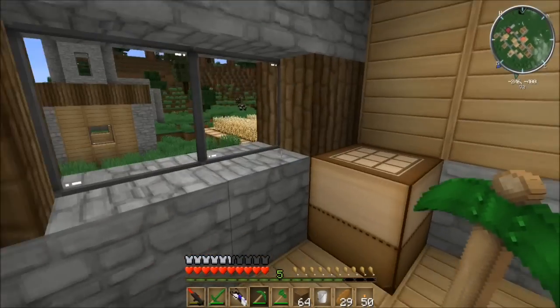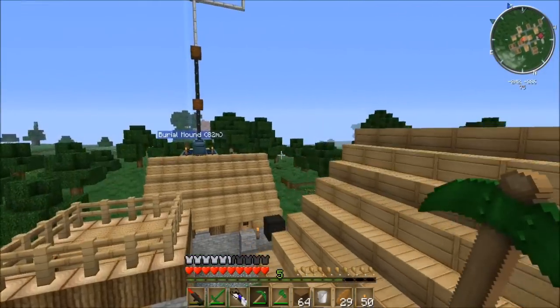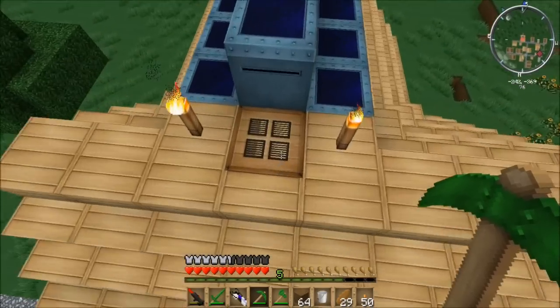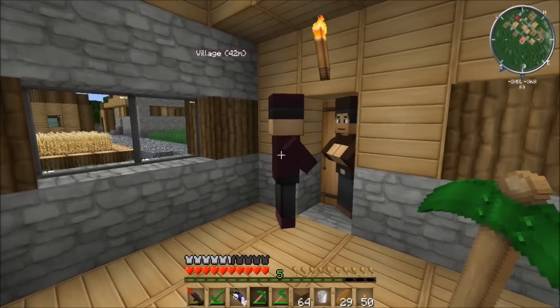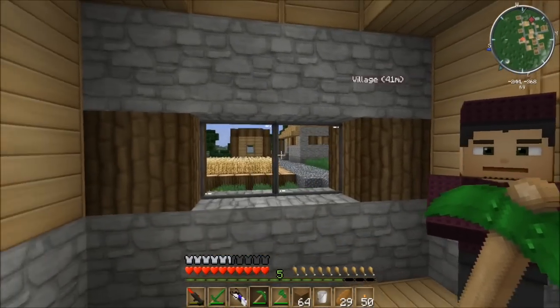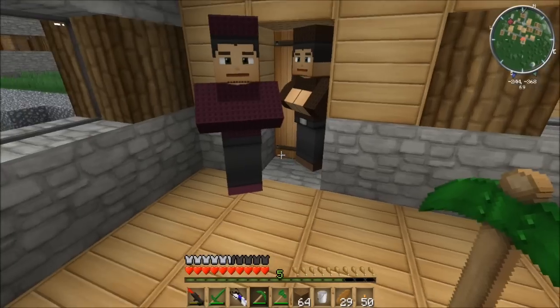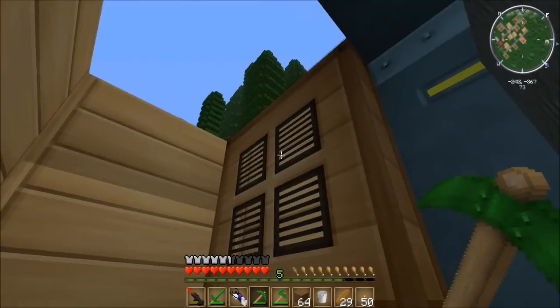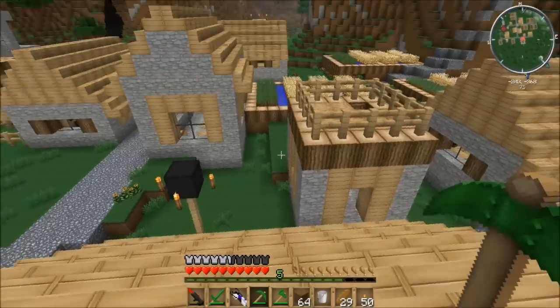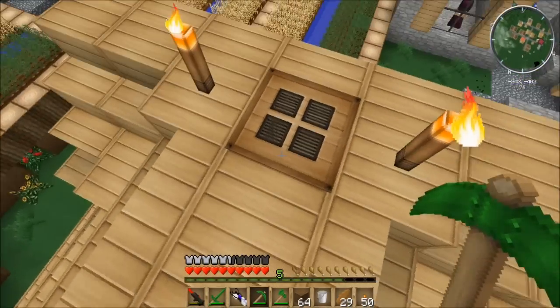Let's head up in here. Now, if you remember, I brought back a wonderful villager from another nearby village — this guy who gives you ender eyes for emeralds. And I've got a guy somewhere in my village who gives me emeralds for wheat. So as you can see, I've already been collecting the Eye of Enders that I need, and I should have all the other resources in here to get my ender chest transport system up and running.